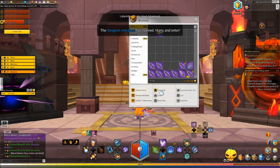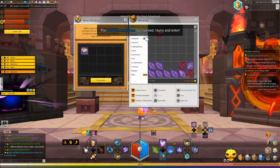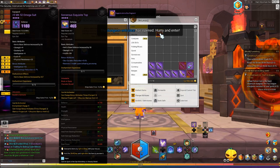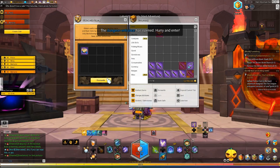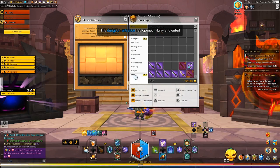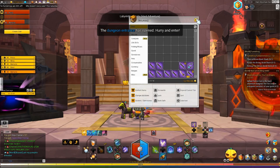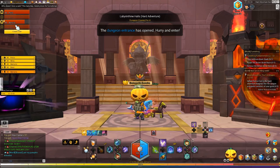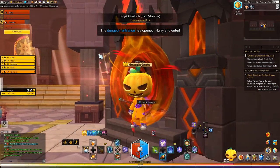Before we dive into the stages and phases of the dungeon, let's first discuss the required gear score and members you should have in your party. For gear score, you can really run in with any gear score at 2100. In my personal opinion, it's really not that hard. You don't need 3.5k gear score. If you run this with a group of 4k gear score people, I personally beat this in like six minutes — it's an extremely quick dungeon with a really good team.